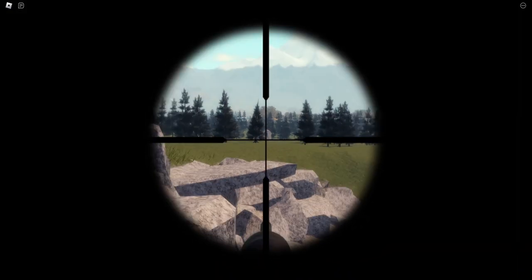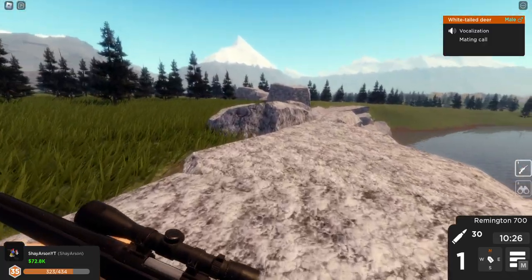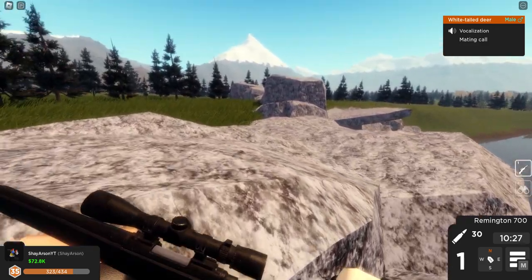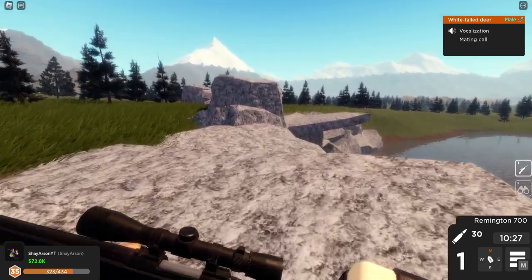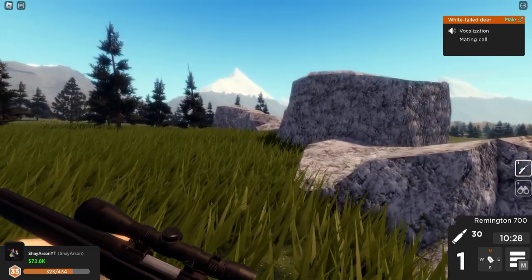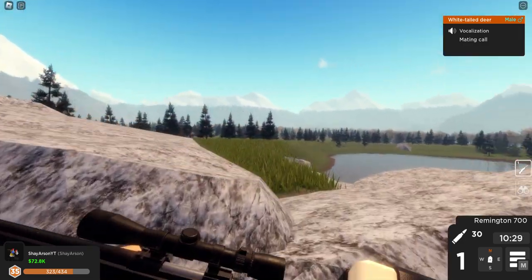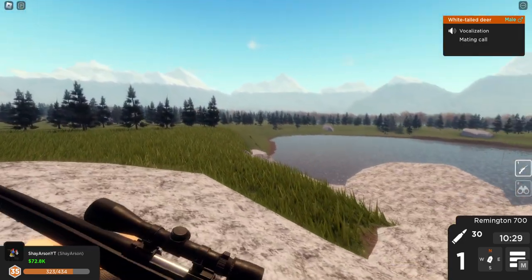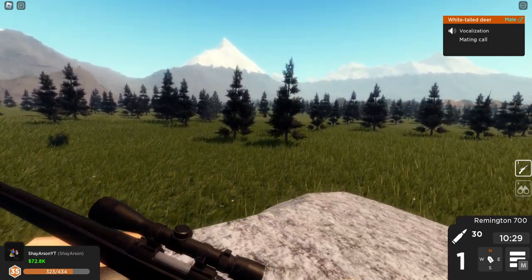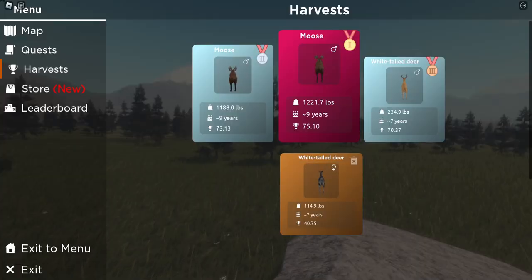Did he go down? We'll probably have to hunt him down. I don't know if he went far or not. If he's not up here, we're going to change spawns — maybe we can find him a little quicker. Yeah, no, I think he ran quite a way. There's really nowhere for him to run. He probably ran towards Robert's Lodge.